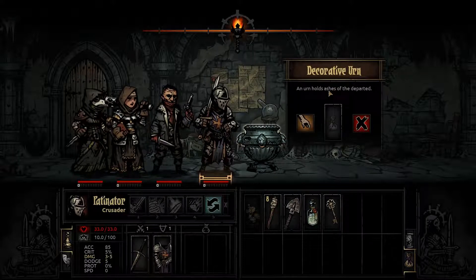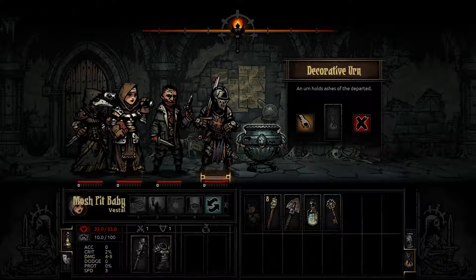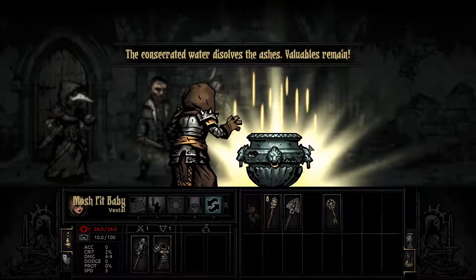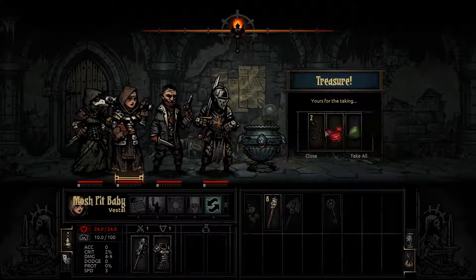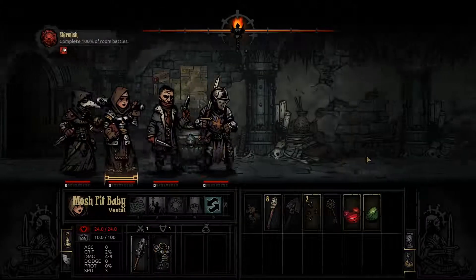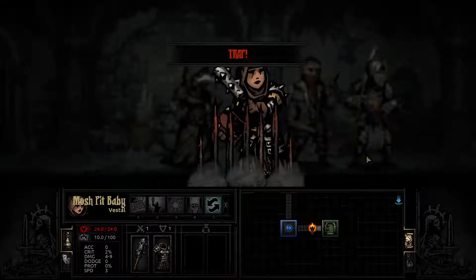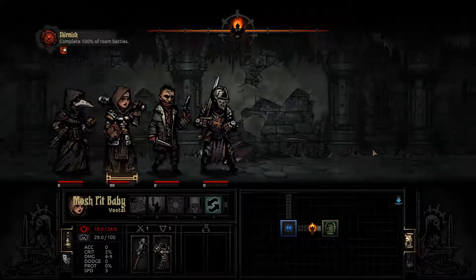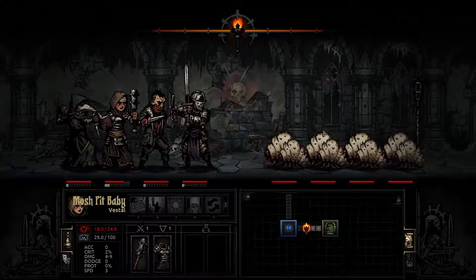An urn holds the ashes of the departed. Depending on who you want to interact with it, different things may happen. So we're gonna have a priest or a Vestal handle it, and we're gonna dump some holy water. Valuables remain — that's good, loot! And if you hear that chicken in the background, there's a chicken — I believe there are actually two.